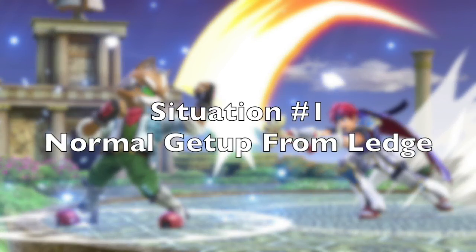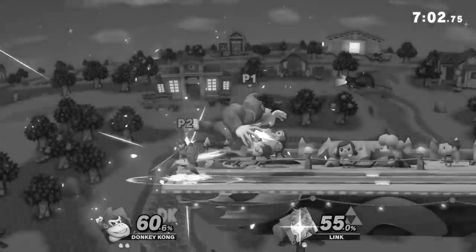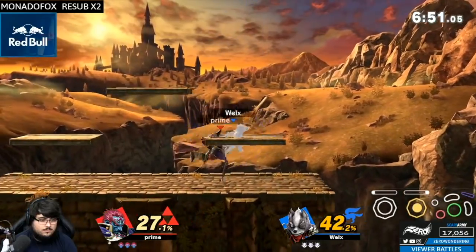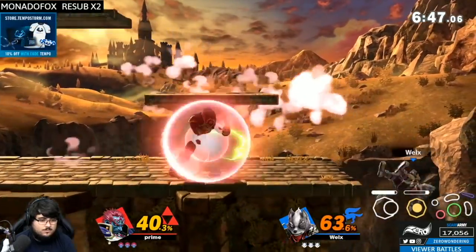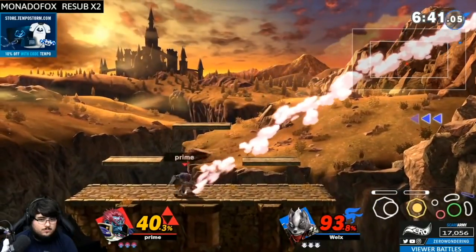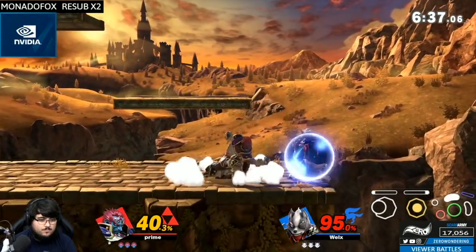The first is after normal getup from the ledge. Often times, players throw out hitboxes to apply pressure when your opponent is choosing their ledge option. If you're confident, you could normal getup timely enough to evade an initial hit, and a following attack on your shield can be telegraphed for consistent perfect shields and hard punishes. What you see Zero do in this clip may no longer be viable.